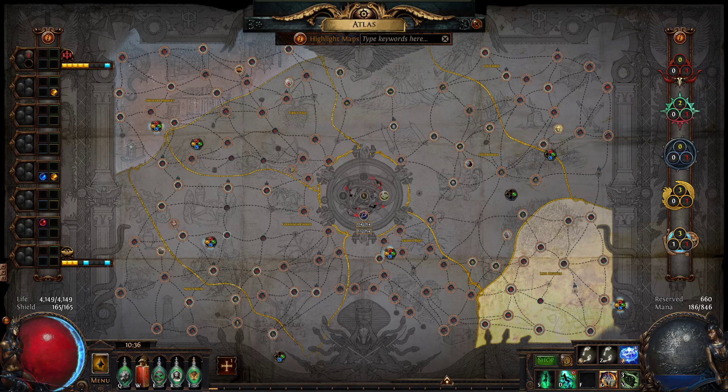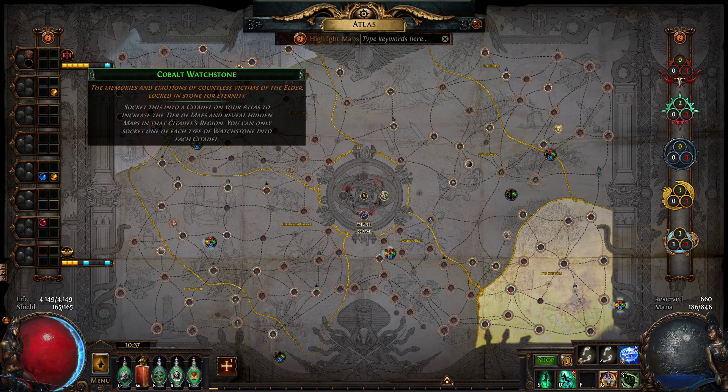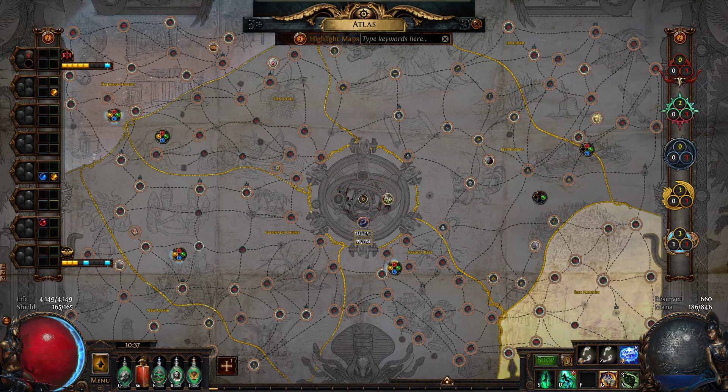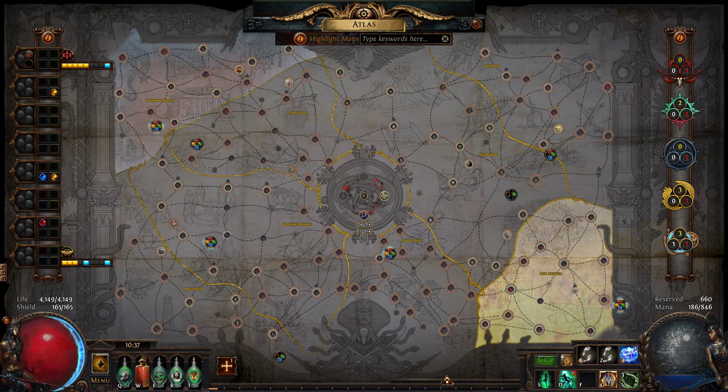So, this is a PoE video, sort of an augmentation to Badger's video on how to explore the Atlas. He did a very good job in 20 minutes — I don't know how he did it in 20 minutes — of how to get to the point where you can spawn Cyrus and fight him. As a new player doing the tips that he had in his guide, I was able to spawn Cyrus on day 2 of Heist League.